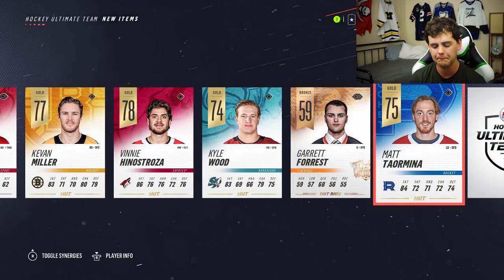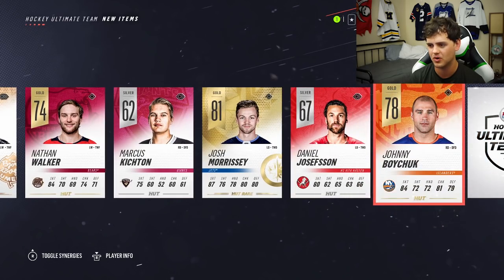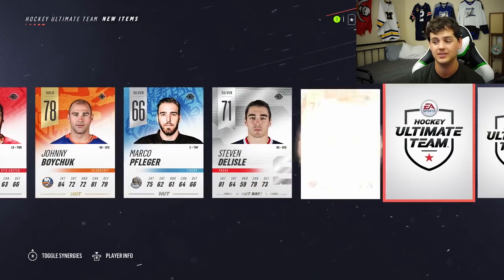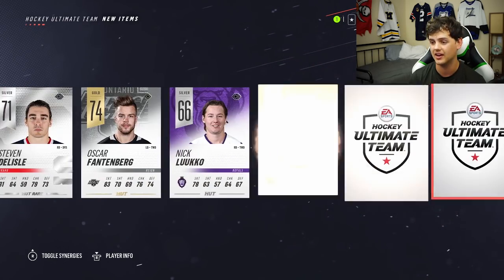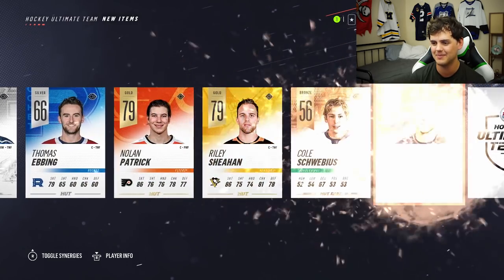First rare player — it's a bronze. Let's check it out. Come on, give me something in here. Josh Morrissey is the first rare I'm seeing. Don't let this be a rough pack from the get-go. Please don't dog me like this. This might be really bad.